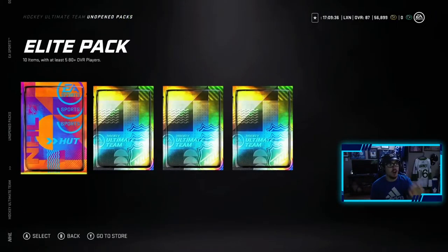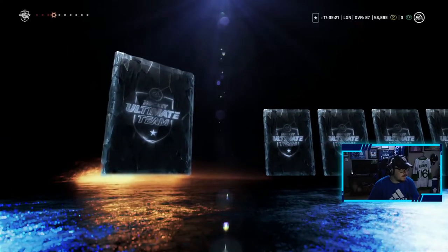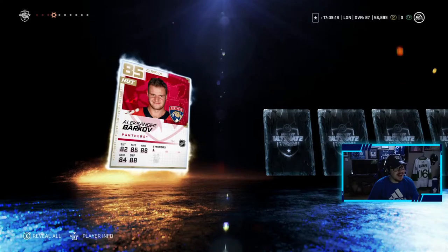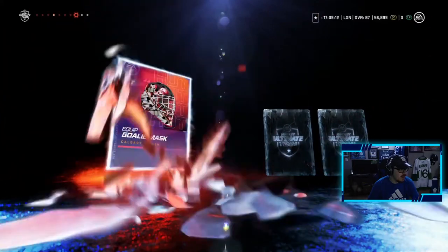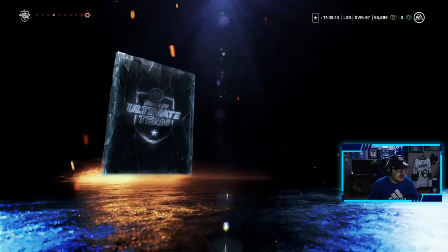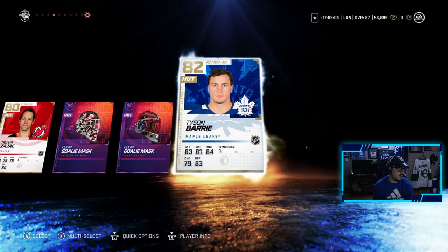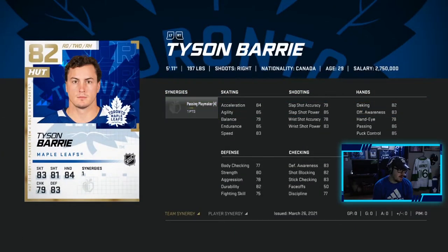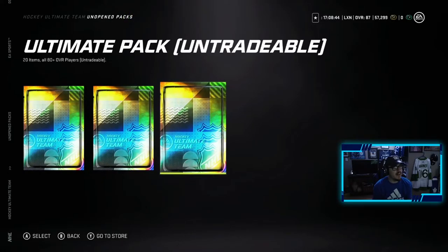Now we have an elite pack — 10 items with at least five 80-plus overall players. Let's see what we get. We start off with two jerseys, Brady McNab, Alexander Barkov at 85 — not what we were looking for. Jesper Brad, Travis Zajac — a little Devils pack going on — and a Tyson Berry. He has a 91 overall HUT All-Stars card out right now, and we pull his base card. We're getting trolled.